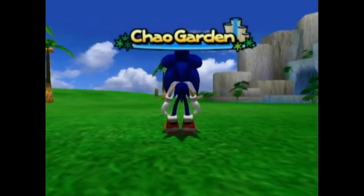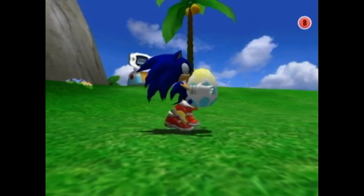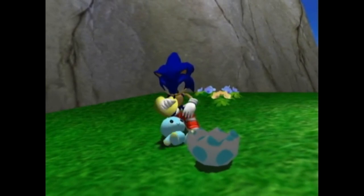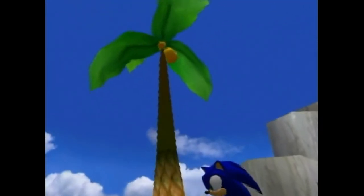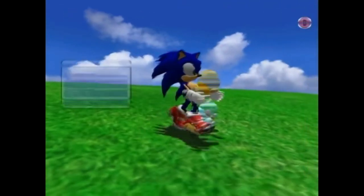Here's the Chao garden. When you get here for the first time, you'll have two Chao eggs. And now that this one is hatched, we can start raising it. In order to do that, you've of course got to feed it. This is really easy. Just shake a few trees, get the fruit, and give it to the baby Chao.